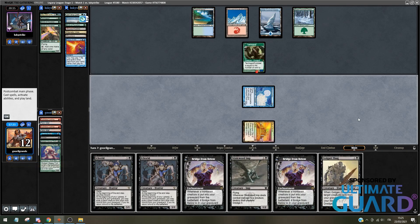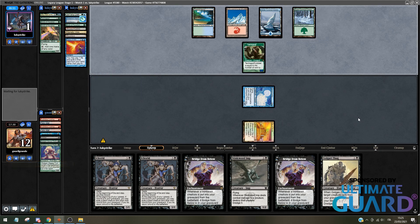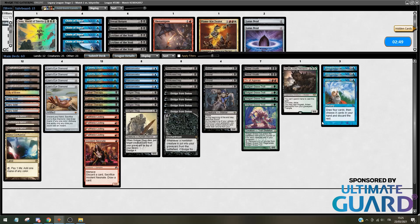Two Golgari Grave Trolls. I pass the turn. Now I'm on 12. Their Tarmogoyf is slightly bigger — it's a 3-4. My opponent's Vision isn't up yet and they're on 1 against my Narcomeba. They can't bring back Uro. I think this is a pretty long, grindy game 1, but I think we got it. Nice game. Thank you, Hogak. You did a very good job.